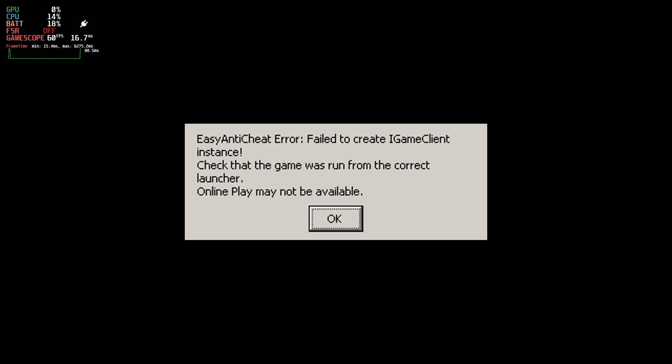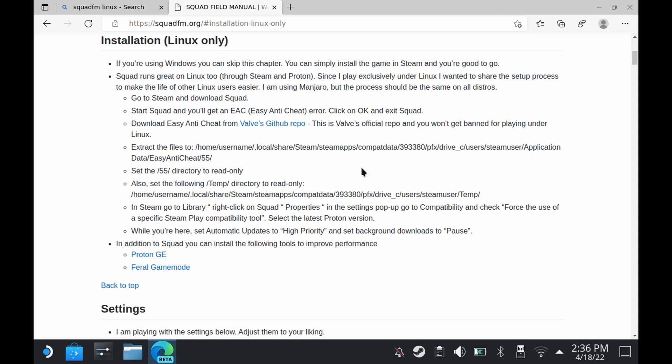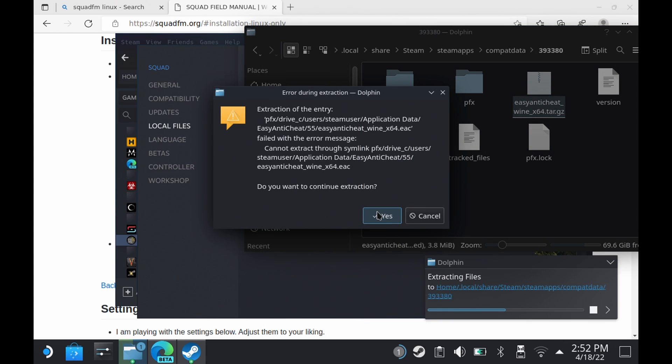But thanks to the very helpful guys at Squad FM, there is an installation guide for Linux which tells you how to get this working. There are a couple of steps you need to do slightly differently here, because when I followed the guide exactly it didn't work. So download the Valve GitHub repo anti-cheat from the link that you see there.